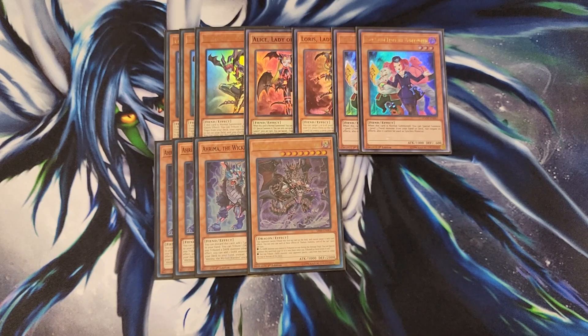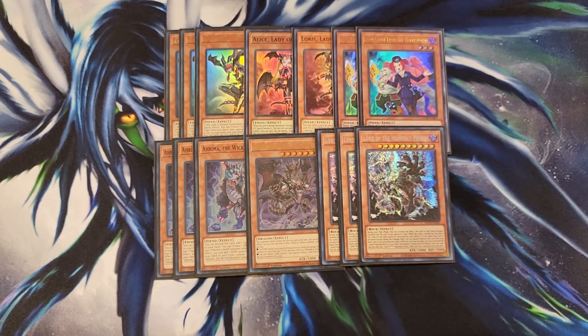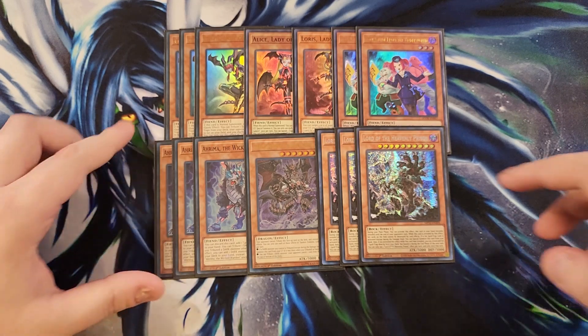We then play three copies of Lord of the Heavenly Prism, which is really the boss monster of the deck. This card is great at protecting your back row by revealing it in your hand. I changed from two to three copies because you can reveal one and still have more to special summon, so you don't have to hold it for so long. If you have two, you can reveal one, then special it, and use the other one later. You can get a 3k attack point monster on the field, and it also helps you get traps set by special summoning itself to your side of the field. That's it for the monsters.